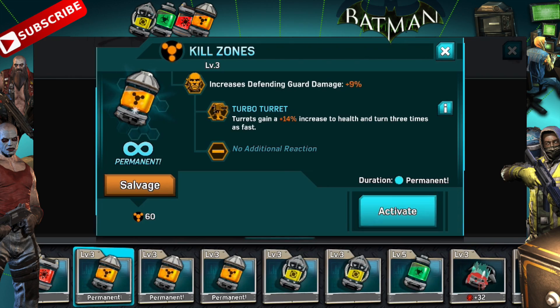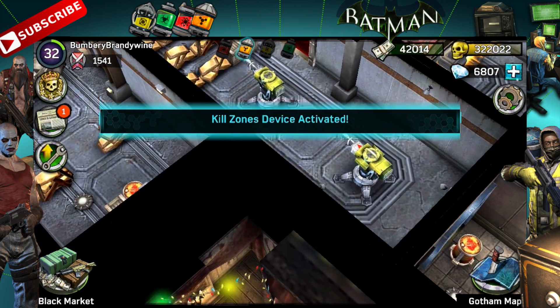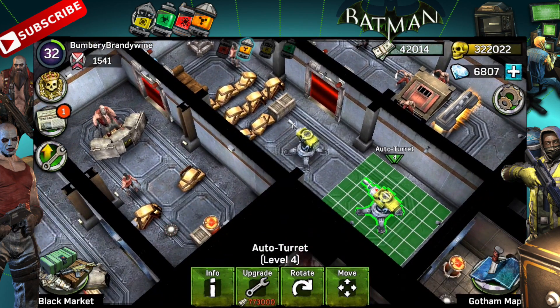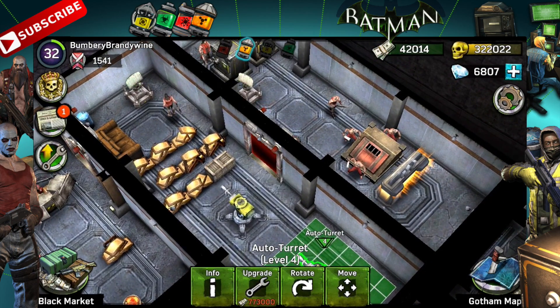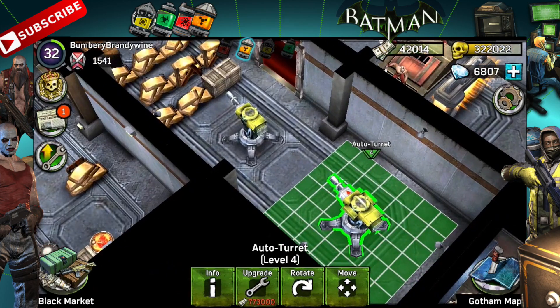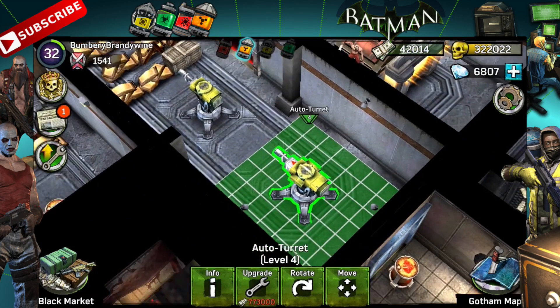I may mess with the layout of my base, because for those of you who have attacked me, you may have noticed that I've got the auto turrets here. They're pointed basically in the direction I want them to. But at this point they'll just instantaneously switch to targeting people as they enter the door. So that's pretty cool — I'm pretty stoked about that.